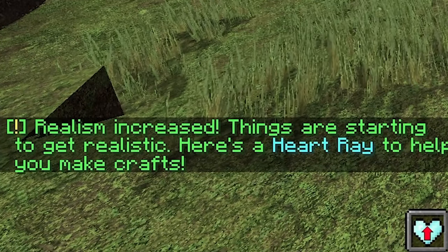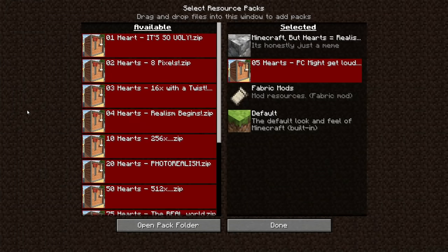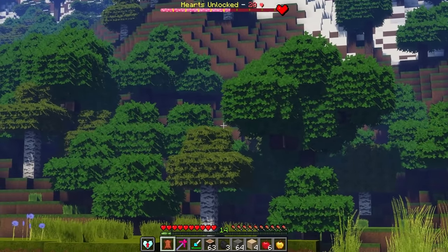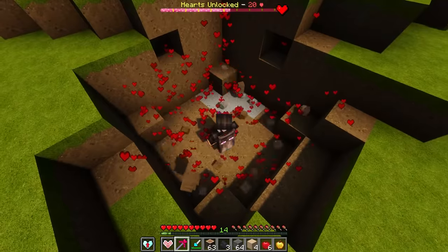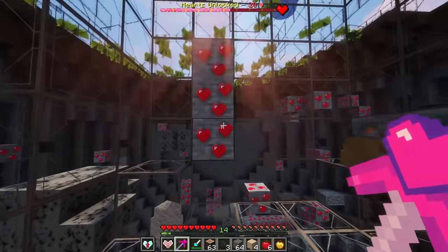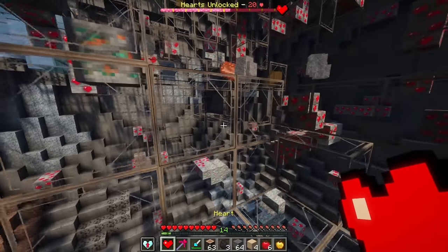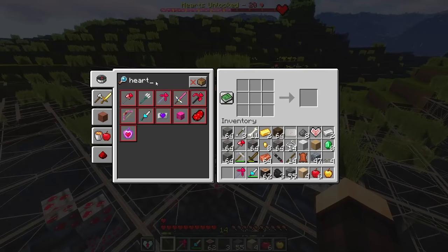Reaching 10 hearts, realism upgrades significantly - we unlock a heartbeat item and the 256x texture pack. The heartbeat has an x-ray ability, letting us see ores underground. The computer starts getting louder with ray tracing active. For the next goal of 20 hearts, we can also unlock new crafts including a heart multi-tool, an infinite heart stake, and a heart bow.